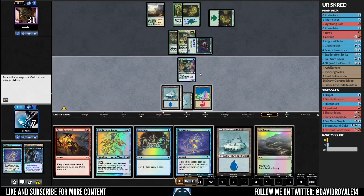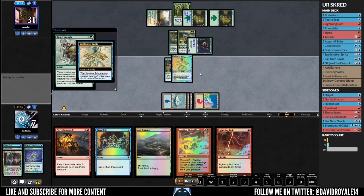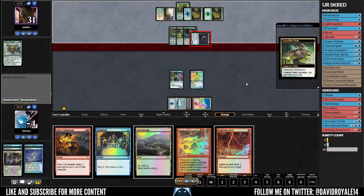Something very bad happens: he plays Run Through and I have to counter it — no other options. Even if I have San's turn, he is playing Ancestral Mask and killing me this turn, so that's GG on my end. Let's go to game 3.